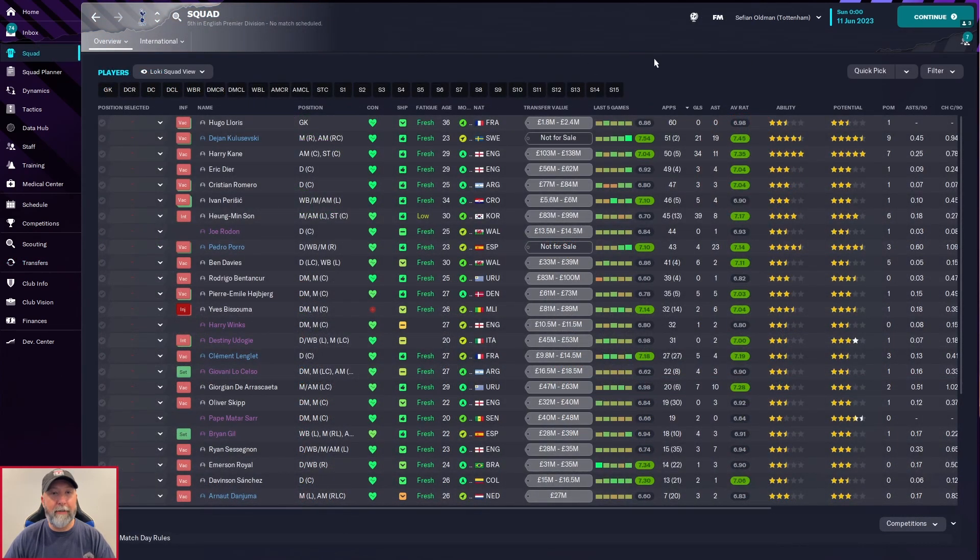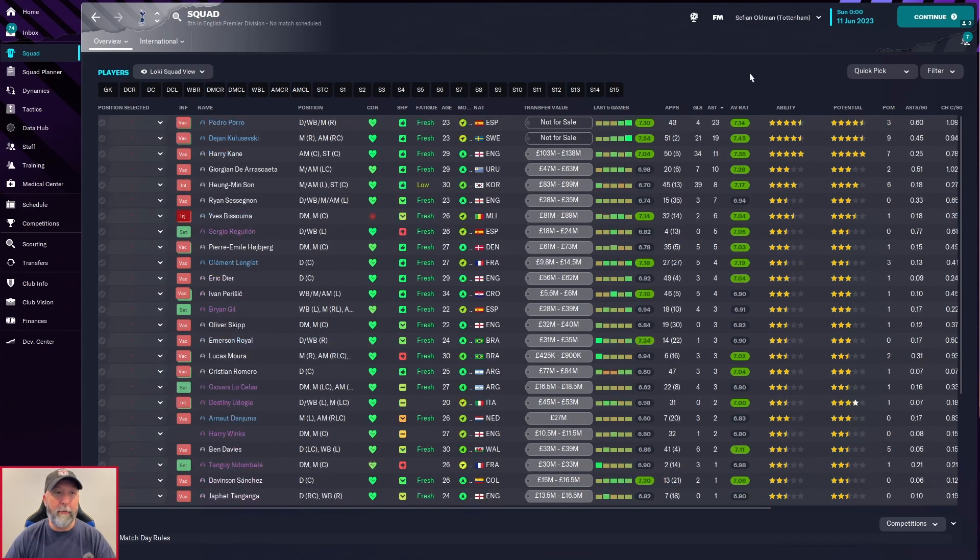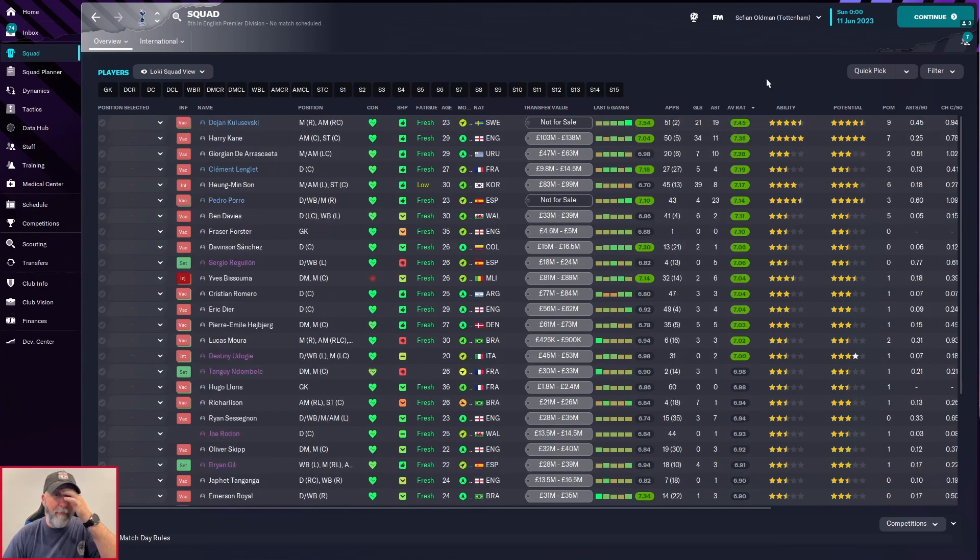For Tottenham, Lloris, Kulusevski, and Kane are doing amazingly. Lloris with 60 appearances is impressive, Son with 39 goals above Harry Kane with 34 — that is a nice grouping. Kulusevski with 21 goals as well. Assist-wise: 23 for Porro, Kulusevski, and Kane, with 19 and 23 being amazing numbers. Kulusevski rated 7.45, Kane at 7.35 — still higher than his average, which is very nice to see.